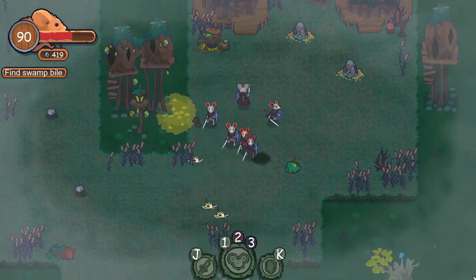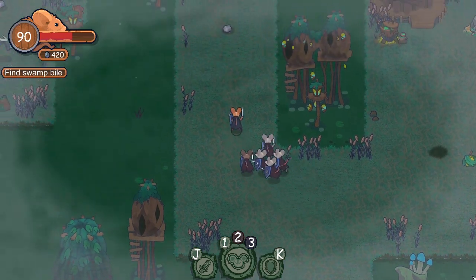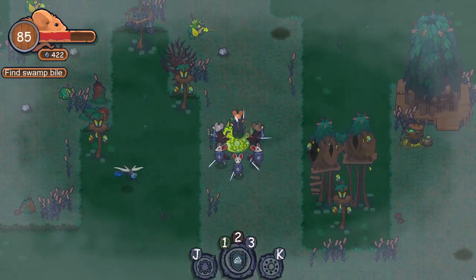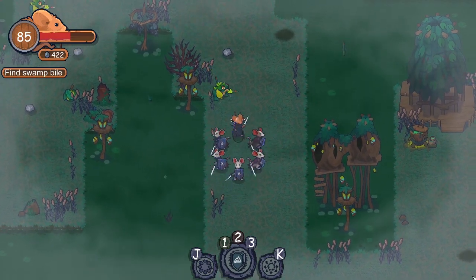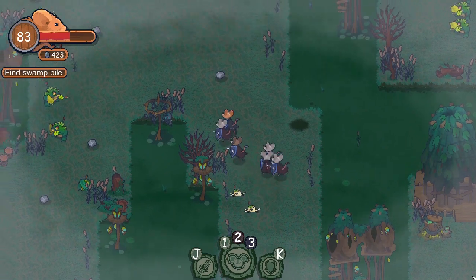There is also a defensive formation in which all the warriors gather in a circle to block attacks from all angles, and a free movement order in which all the warriors pick their own targets at will. The player will need to regularly change between formations in order to adapt to the circumstances of the fight.